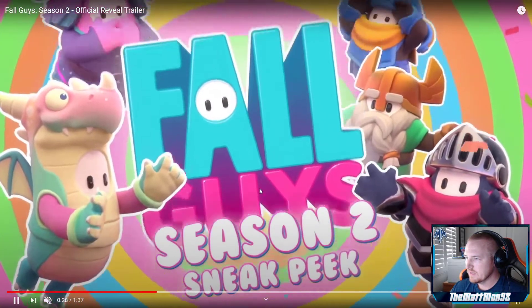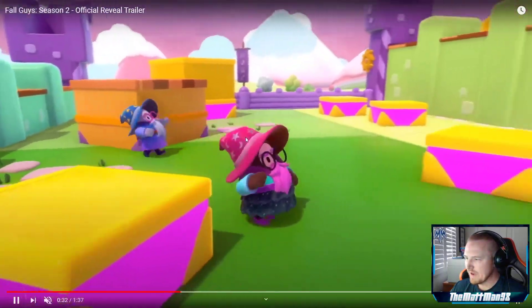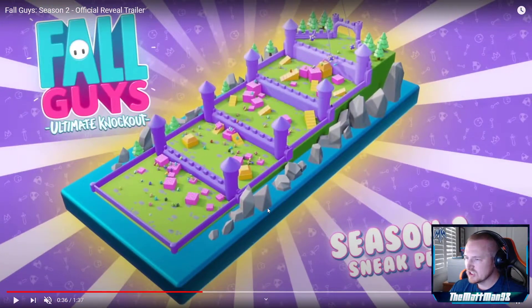Moving on to the gameplay — this is all basically medieval themed. Let's take a look at the maps and break down what you're supposed to do with the new rounds. I would think these are in addition to the classic rounds. Hopefully they scrap seesaw. Based on this, it looks like a Fall Mountain-type level, but you actually have to move these platforms. Apparently griefing is no longer a thing — you have to grab the platform and move it.